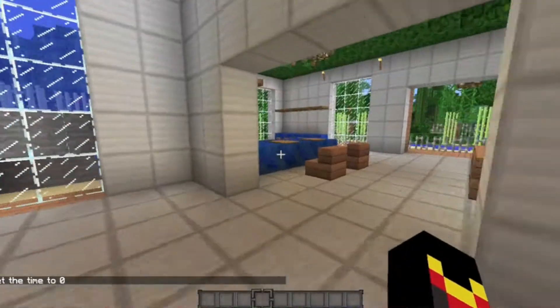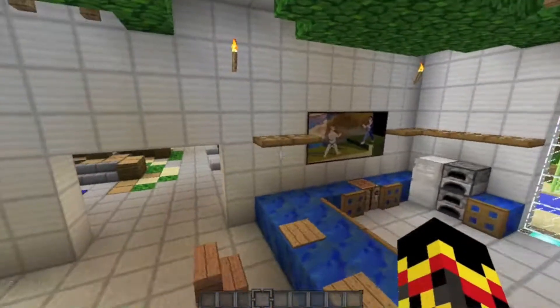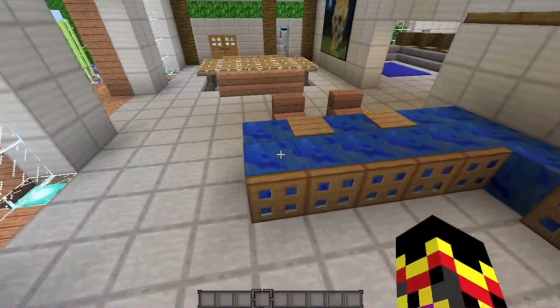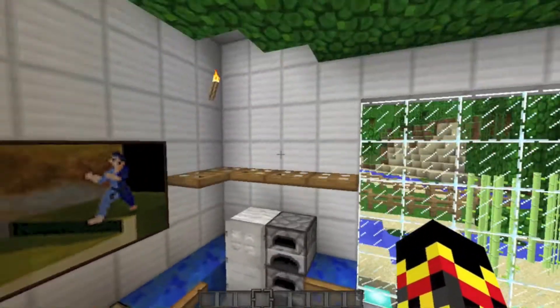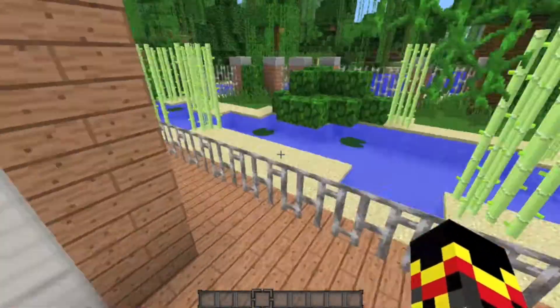We've got a nice TV here, and here's the kitchen. Some things were added off-camera — I had buttons all over here, but I figured that didn't look very good, so I just added trap doors around here, and then shelving with trap doors. It took me about 30 seconds.